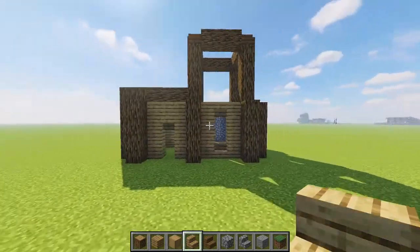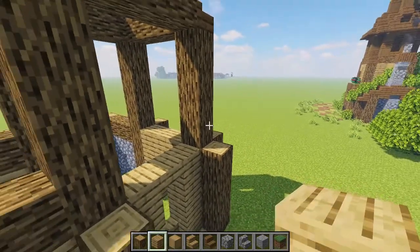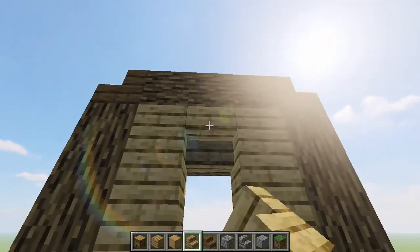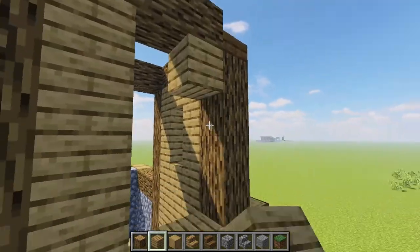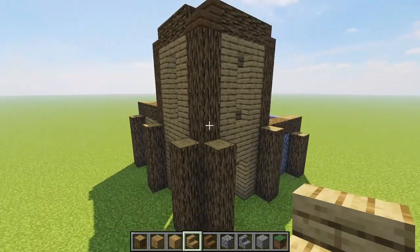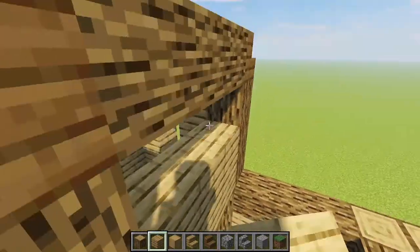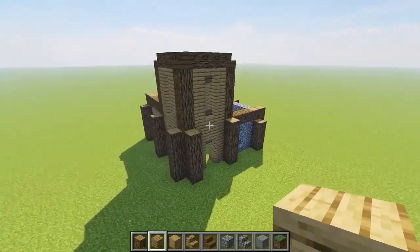And now the build is starting to come together. We have a lot of our body here done. I think we move on up into the body of the tower next. Coming in here, we are going to be having two-high windows here again, and then just bringing in some stairs for this little two-high window right here and repeating the same thing on this other face, just like that, the same again. And then on the back sides of our tower here, just bring this one across for now and we can just fill all of this in with our planks. And just like that, our build is starting to look something like this.